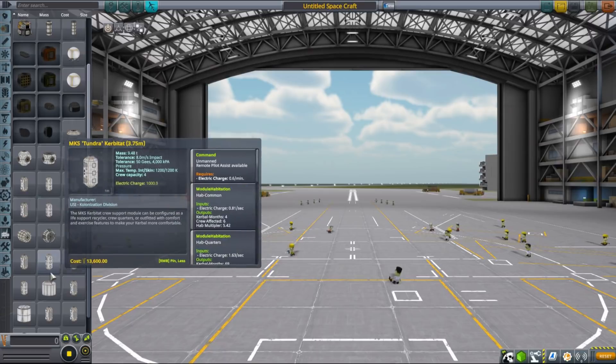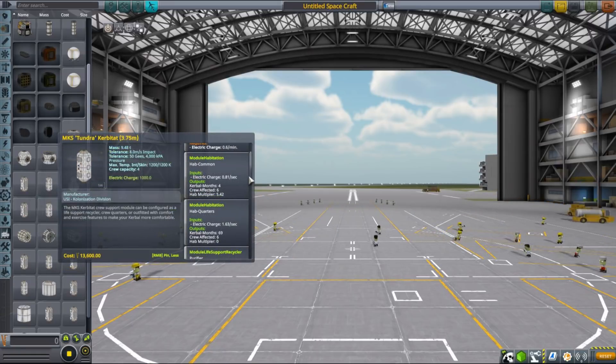There are also more technically advanced modules that introduce two different types of habitation space. One is hub common, which works as a common hab space by multiplying the overall hab time on your vessel. The other is hub quarters, which works much like habitation, but I believe it is currently bugged — there is one parameter called 'crew affected' that does not seem to do anything. Without dwelling too much into details, let's try out hub quarters first.